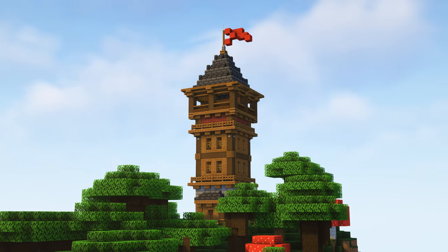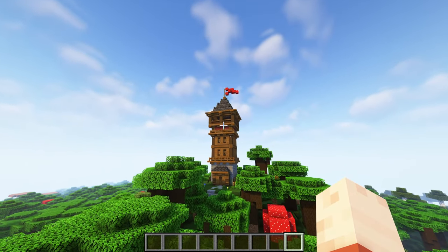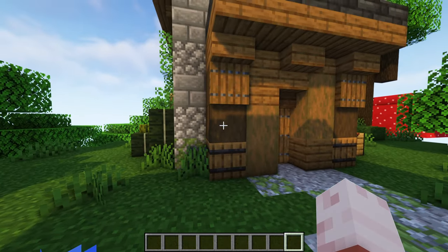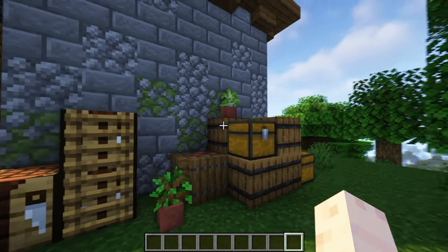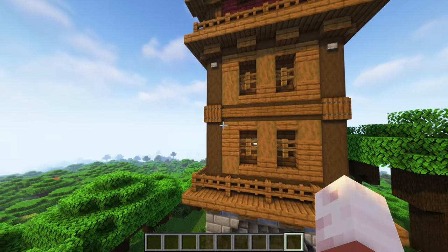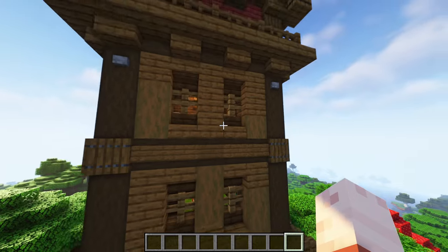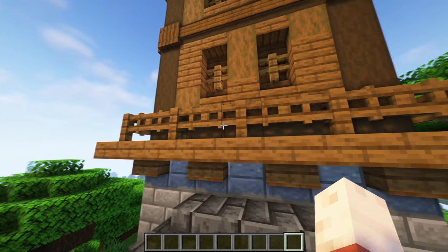Next up is this cool looking watchtower. It looks great anywhere — you can build it in a forest, on top of a mountain or in a village. It's tall enough so you will get a great view up there. The foundation is made out of all kinds of stone bricks and cobblestone. The entrance is made out of spruce and dark oak wood and has a little roof. Around the build I also placed some small decorations like barrels and crafting tables. The walls are made out of spruce planks and spruce logs, and the corners are made out of dark oak logs. I used spruce fences and spruce gates to get this great decorative look, and the windows are made out of oak fences, which looks much better than glass panes in this tower.